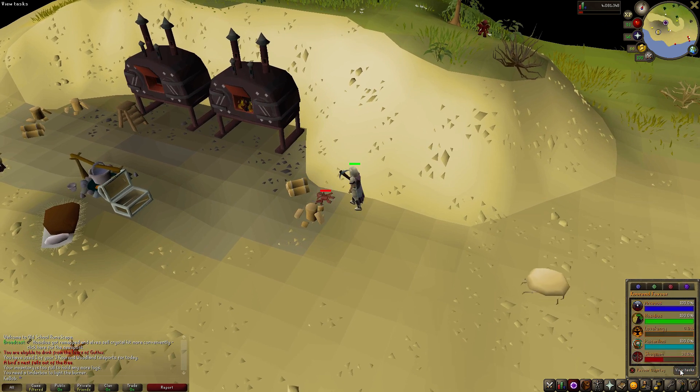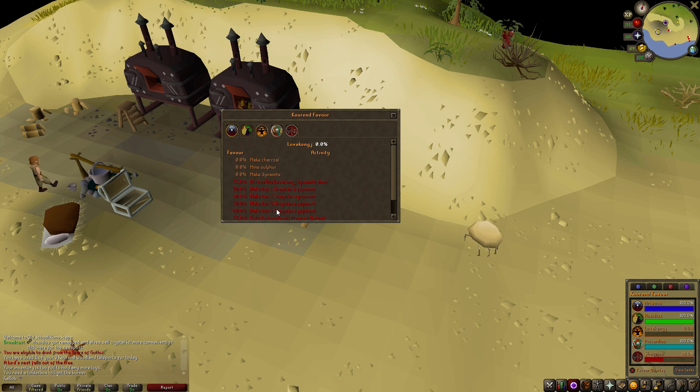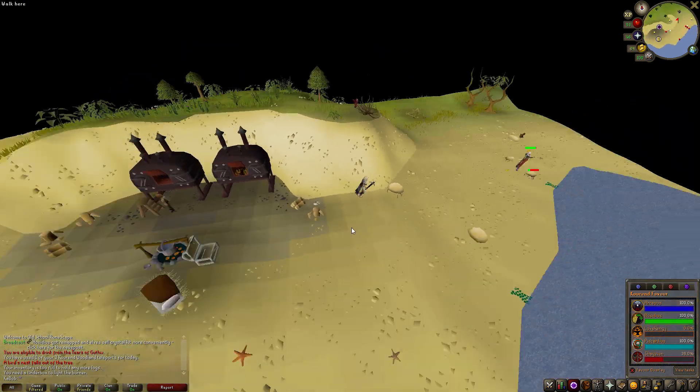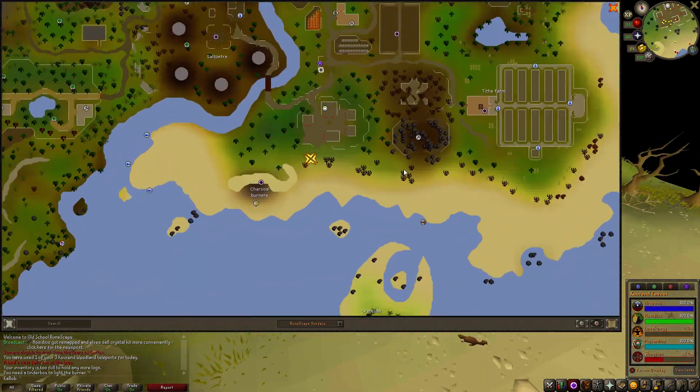I was looking at this a second ago - which one's Lovakengj? You can access the dynamite shop at 15%, so that's not even helpful. You can't even use the dynamite until 100%. So what, you have to get away the 30% with dynamite then? There is a quest, though. I don't know what percentage is required for that. Anyway, we'll let that burn, and we'll go ahead and explore this fair town here.